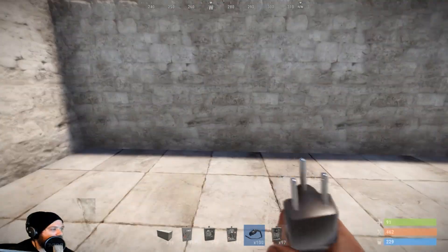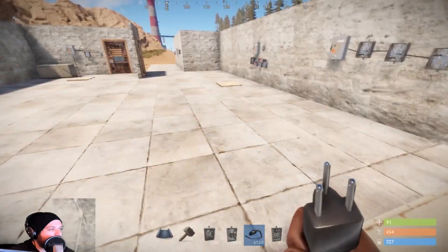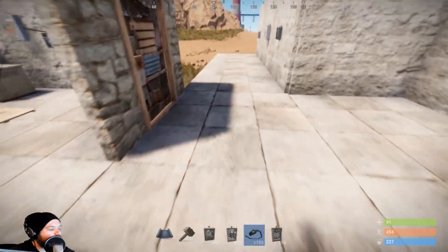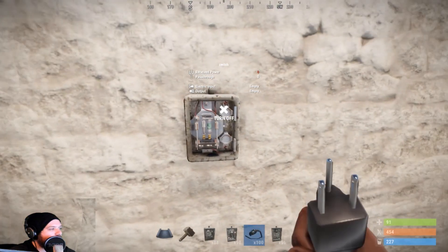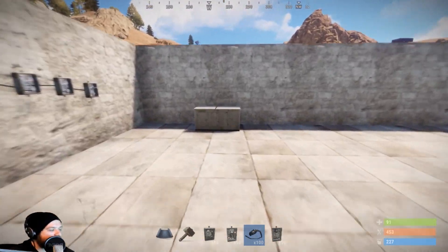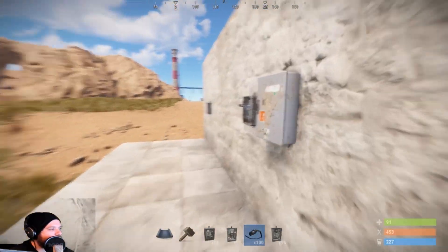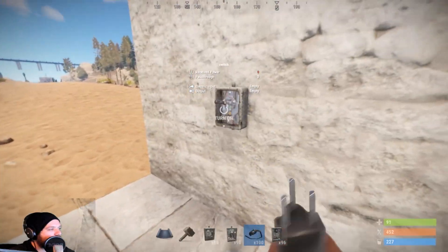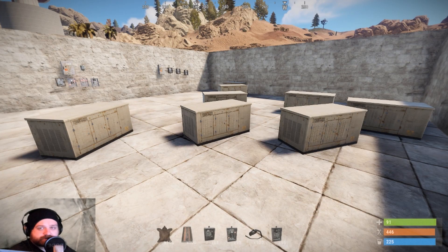There is also a range limit. The generator has a limit of 6 blocks. If I take the output and run it 6 blocks out, nothing happens — it won't work. But if I go 5 blocks out and plug in a splitter, I can then take that output and put it into a device and it will work. So you can use splitters to extend your range.